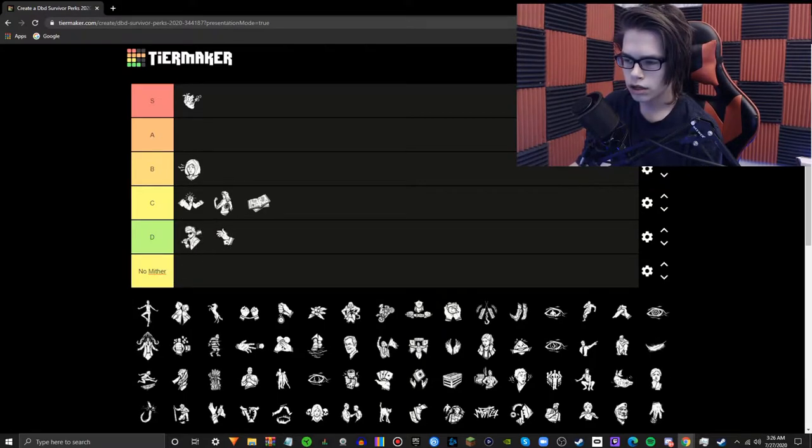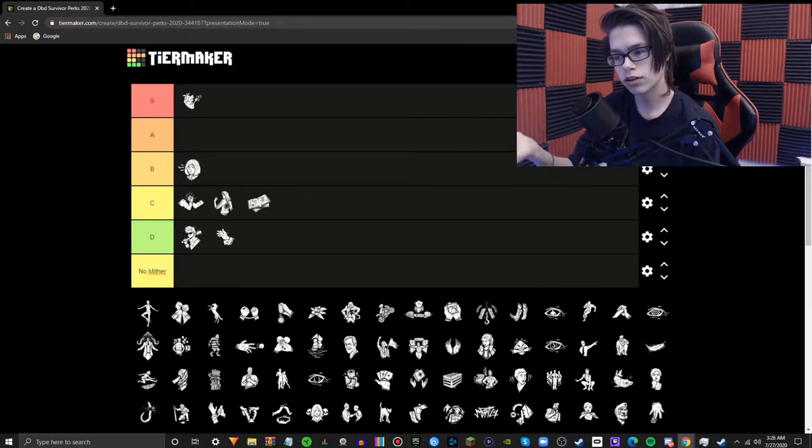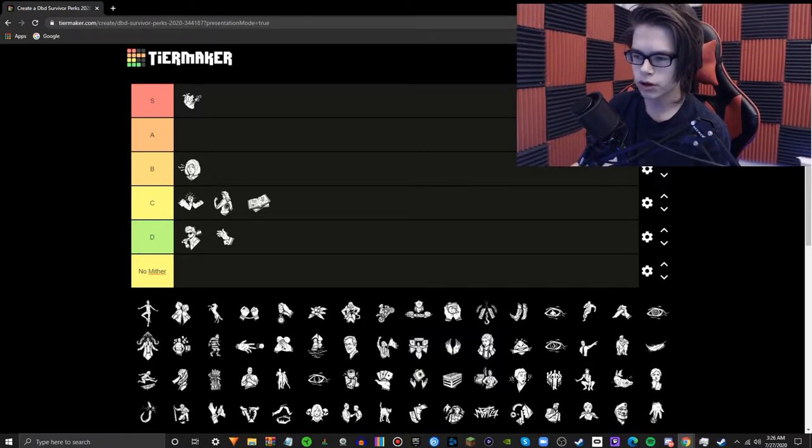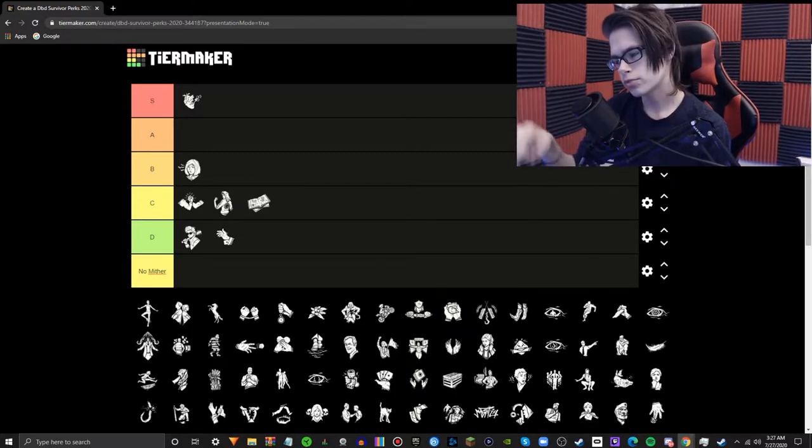Babysitter — this perk is hot garbage and useless. Most of the time the killer will not tunnel people. This perk does not affect who the killer goes for when someone gets unhooked. It'll also work against you because the killer can just slug the injured person off the hook — you'd have to have Borrowed Time if you're running this. And even then, the killer can slug them and follow your aura so you can't escape. Basically, when you unhook someone, the injured person will not make scratch marks and the killer can see your aura for about five seconds — encouraging anti-tunneling. Good killers don't tunnel most of the time, so this perk is useless. The aura doesn't discourage the killer whatsoever. It doesn't do anything.